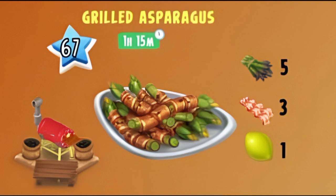Next is the grilled asparagus — level 67, ready in your barbecue grill, one hour and 15 minutes. Ingredients are five asparagus, three bacon, and one lemon. The only challenge here is just the bacon.